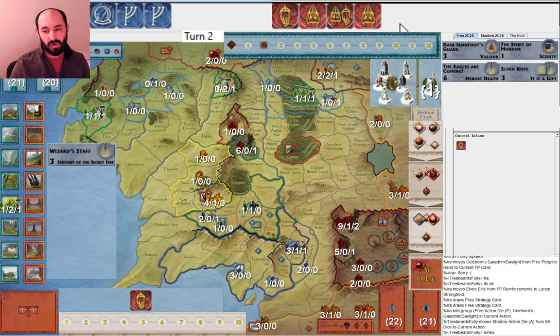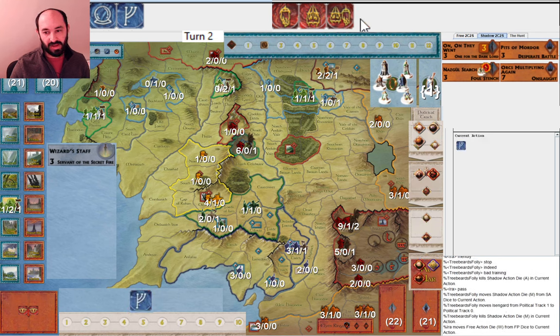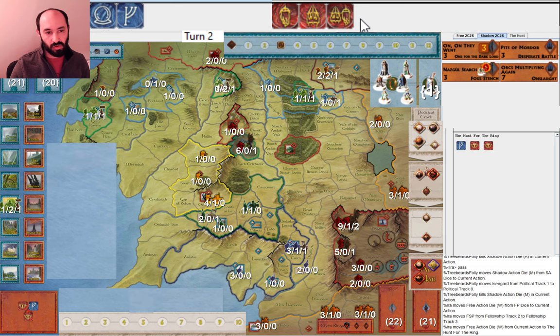My opponent attacks Lorien again. They don't play a card. They actually did not get any character dice, so they can't even move Nazgul around. I guess they're attacking it because they just want to get the elves to war. They get no hits, I get no hits, but elves are now at war. And they get Isengard toward war.